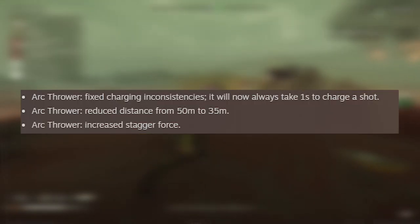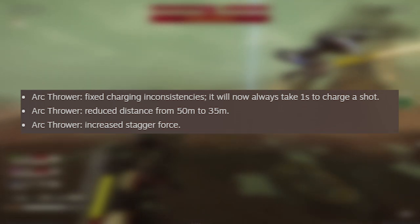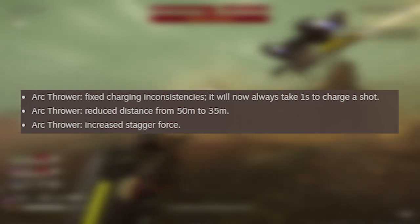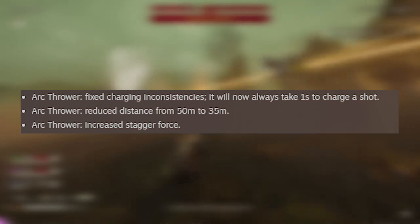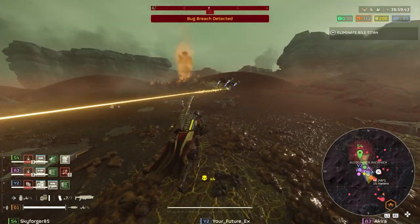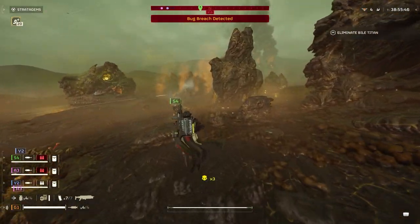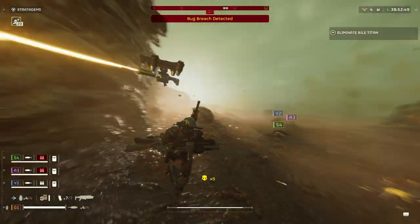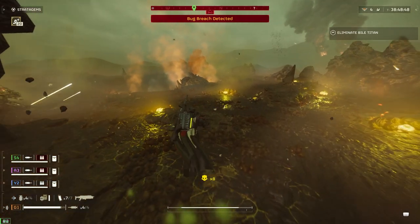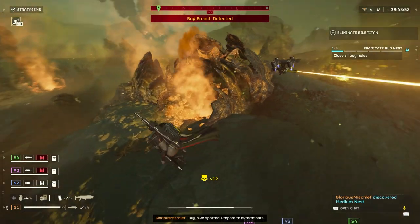The Arc Thrower has been fixed in a lot of different ways. A lot of the inconsistencies have been taken out, with a constant 1-second charge shot now, as well as a reduction in distance from 50 meters to 35 meters. But the biggest change is the increase in stagger force. I think this makes the Arc Thrower more viable than before. I still don't use it very often myself, but I know a lot of people who main it and they love it. Especially after the Arc Throwing Warbond came out recently, you have a lot more armor that makes you more resistant to Arc damage, so it's a lot more viable now.